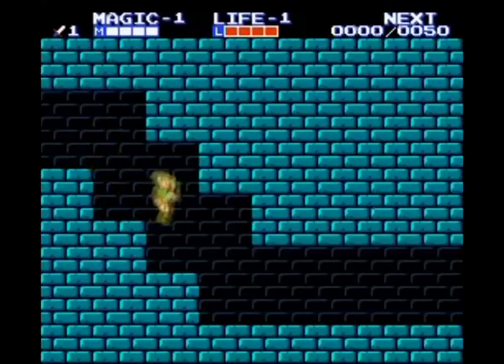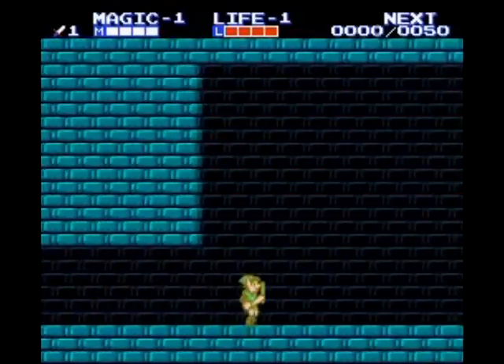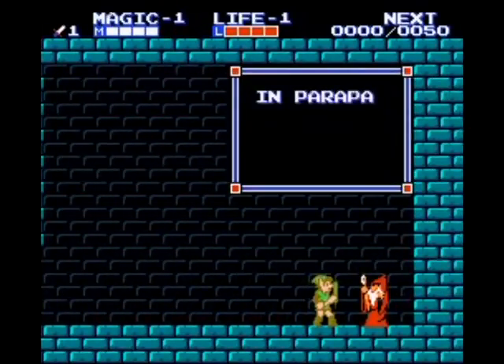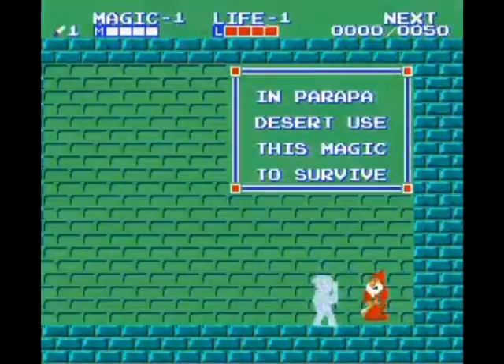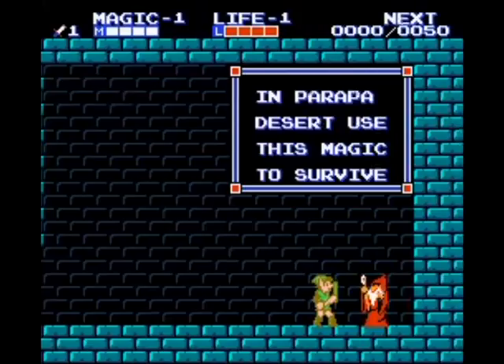Hidden skills were first introduced in Zelda 2, but there were only two of them which feels kind of weak, so I'd add a few more. Like in Zelda 1, I think the spin attack has to be there. This would be more like the vertical spin attack in Skyward Sword, and would attack enemies near Link in all directions.